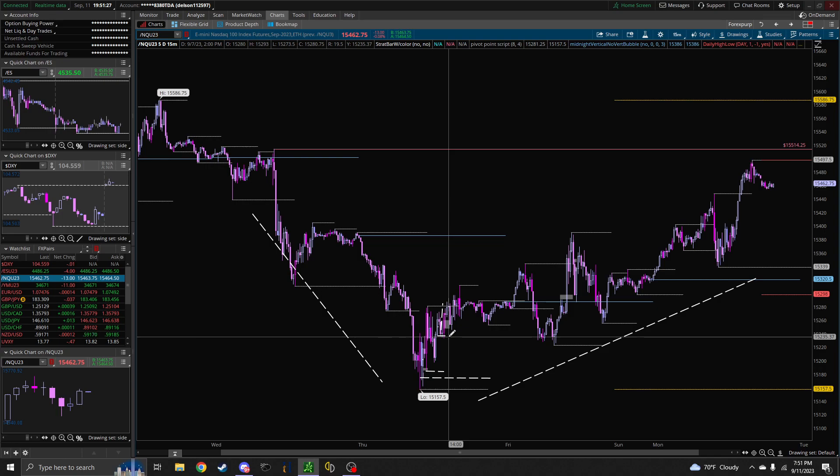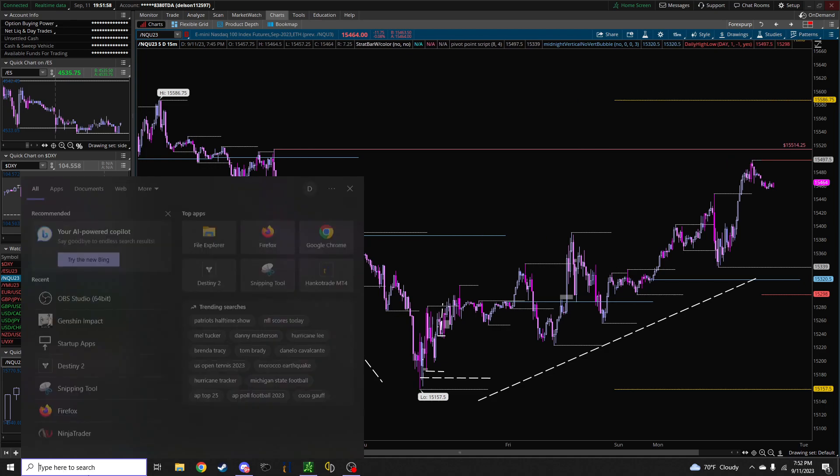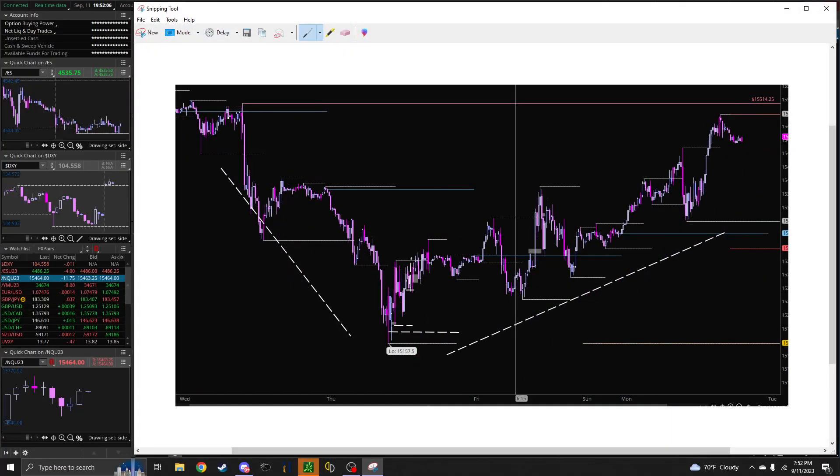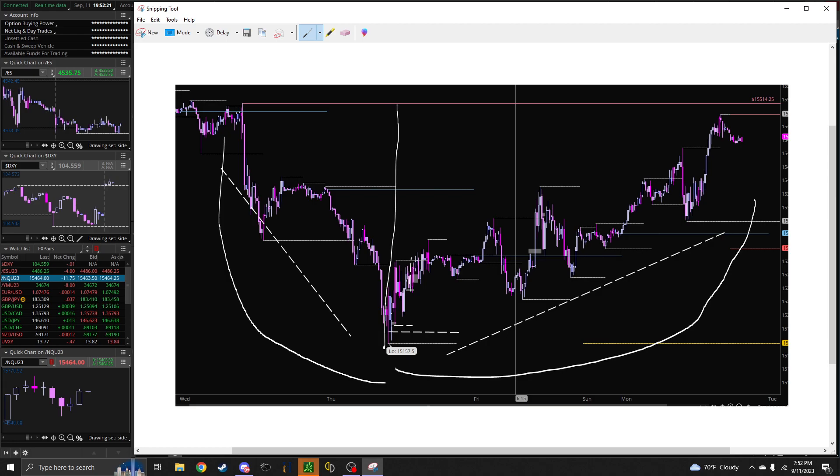So with the model I just showed you being a buy model, when I see it complete itself, I'm supposed to be looking for sell activity? You're looking to match the side of the curve that the model's on. In a market maker model — this potential buy model that's starting — you have the left side of the curve, then the right side of the curve, and that line in the middle is your reversal.